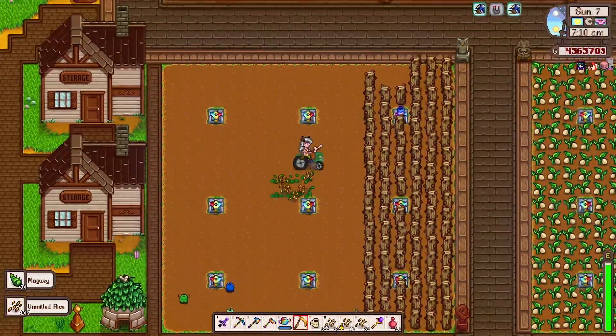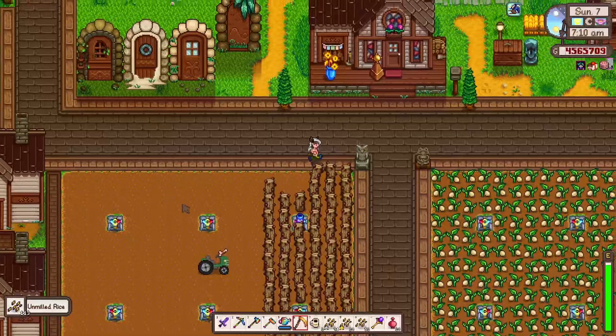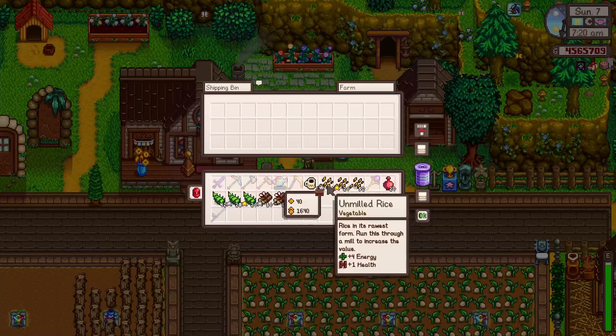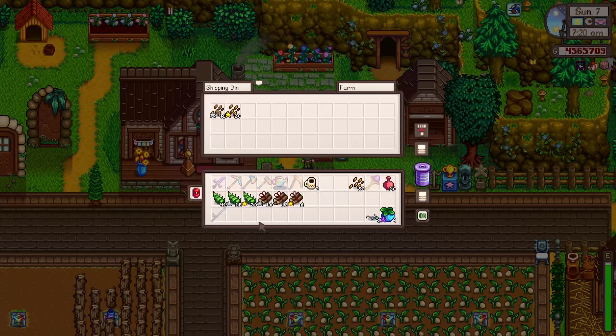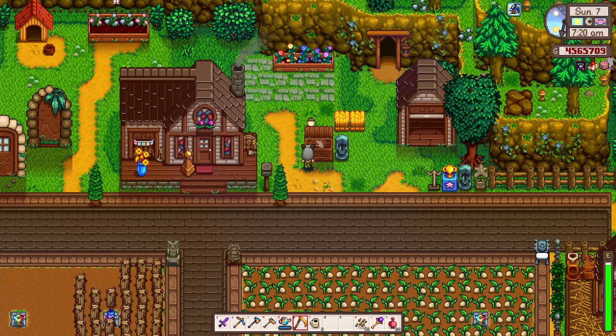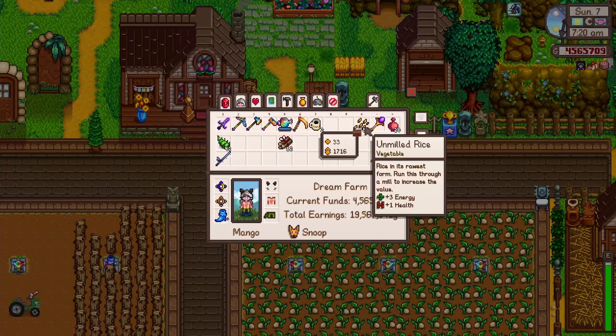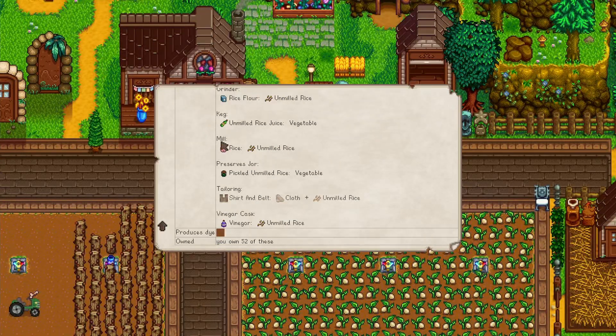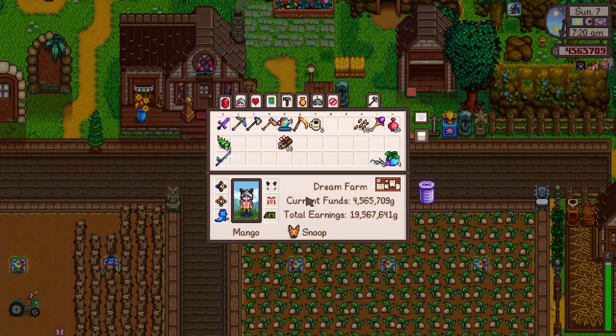All of this unmilled rice — glorious stuff. So we will plant new stuff, but what can we do with this? Well, first things first, I'm going to just sell the gold and silver versions. And then I guess we should have a look at what we can do with it. We can mill it — is that the windmill over there? Or we can make vinegar, even, from unmilled rice, which wouldn't be too bad, actually.